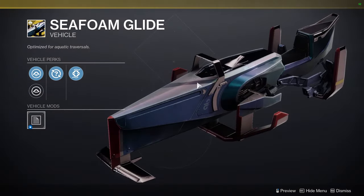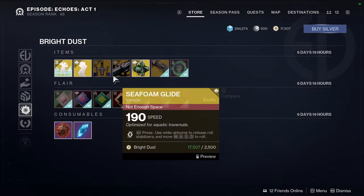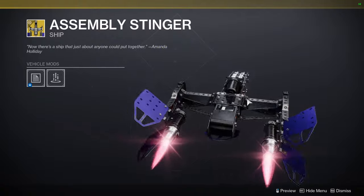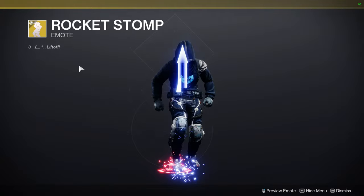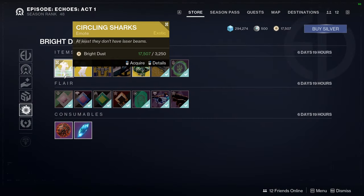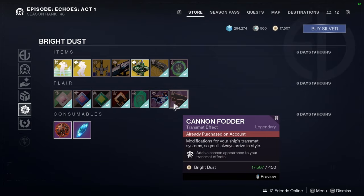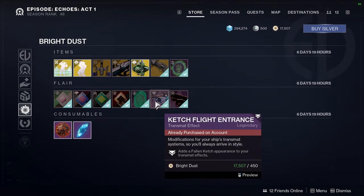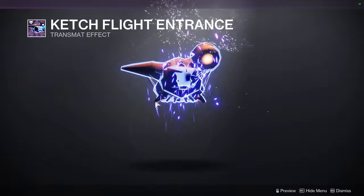Seafoam Glide — I kind of like this one, it's cool. Assembly Stinger — I kind of hate this one personally, I think it's goofy, but that's why it's there. Rocket Stomp, Circling Sharks, and then at the bottom we have Cannon Fodder for the transmat effect, Catch Flight entrance, and Jade Coin effects.